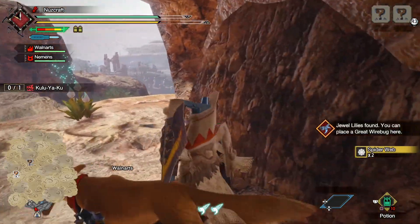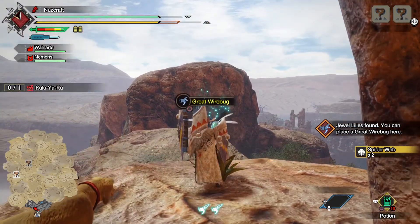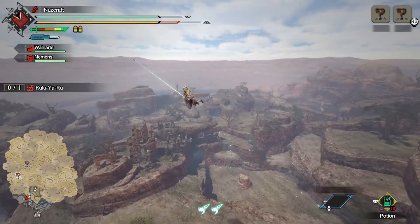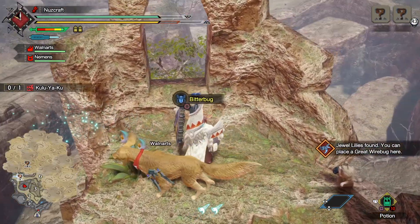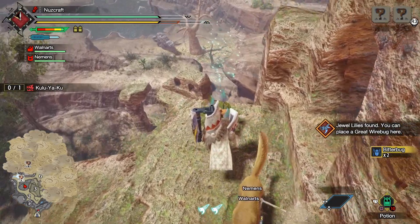We're going to start off by going this way. We have a Spiderweb, a Jewel Lily, and we can use this to shoot us over this way. Look at that! We've got a Bitterbug, and it looks like we've got a monster.